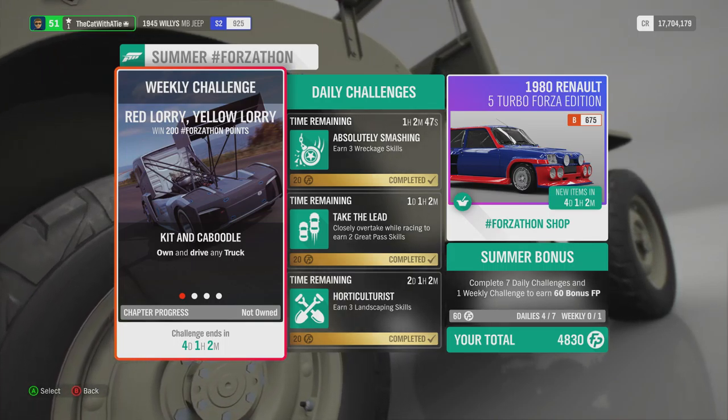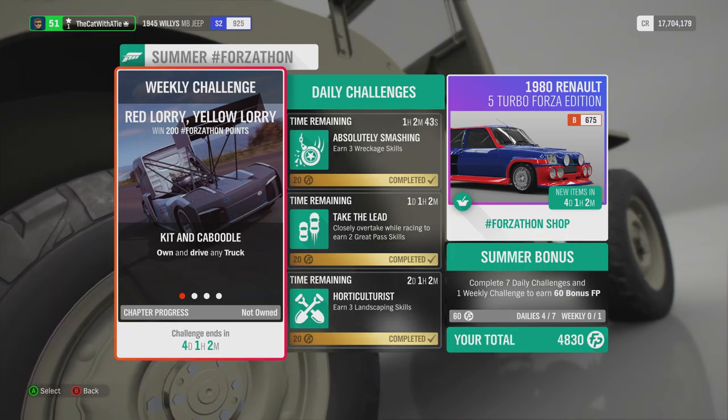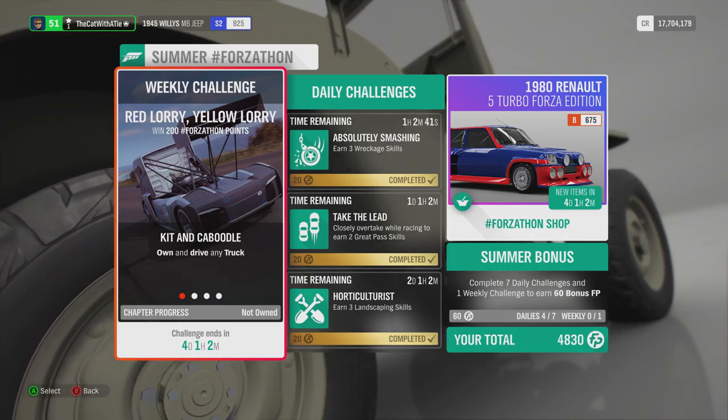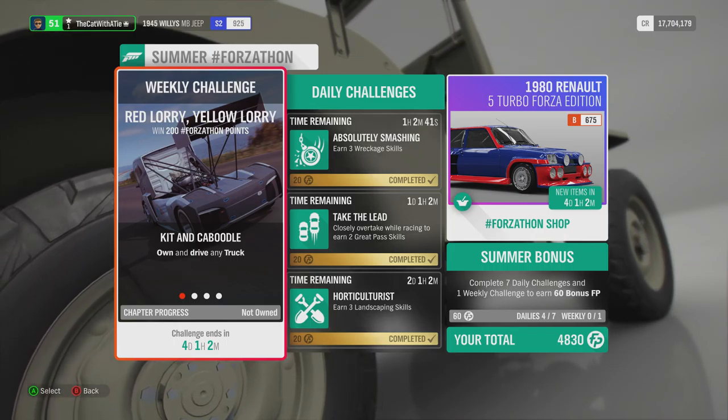King and Caboli — Caboldul? I don't know. It says drive any truck. Any truck. Okay, so you don't have to use the Swedish truck, but I think we're going to use that — the Volvo Iron King. The next one is Heavy Weighting: throw your weight around and earn 10 trading paint skills in your truck.